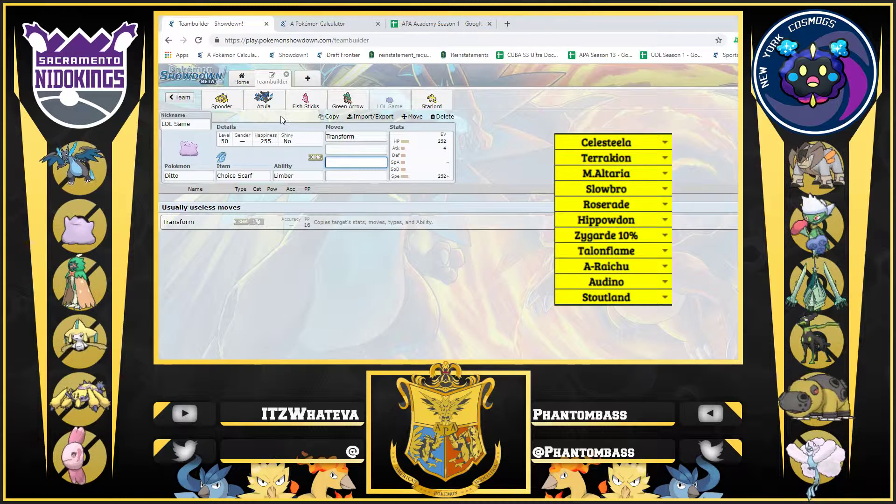Then we have our Ditto — simple Transform set, Max Speed to make sure we outspeed everything. I just wanted to make sure that any setup he had was countered, because I was kind of afraid of setup Mega Altaria or Celesteela to an extent. But I was more worried about Zygarde — Double Dance — and Terrakion could have been a thing. I really just wanted a counter for all that.